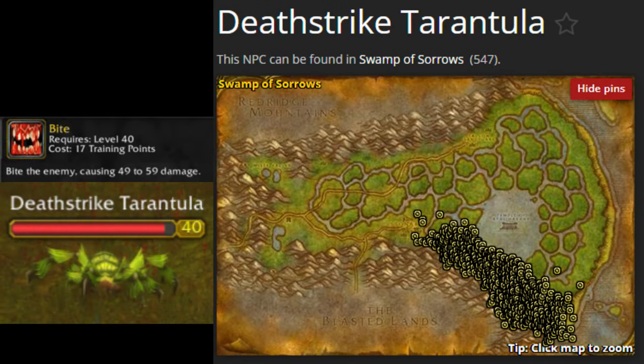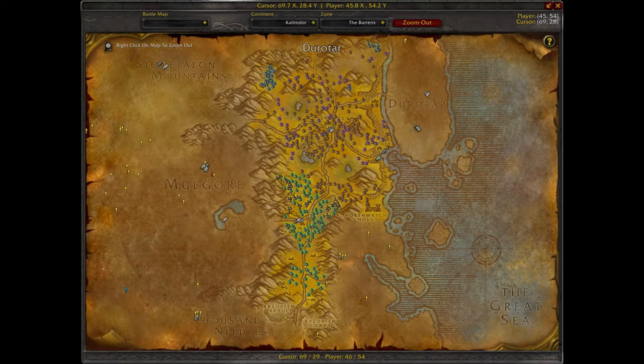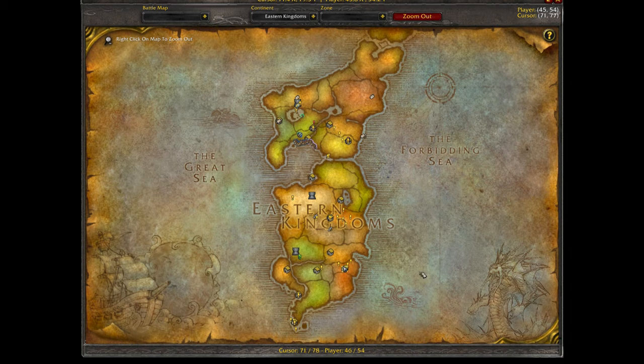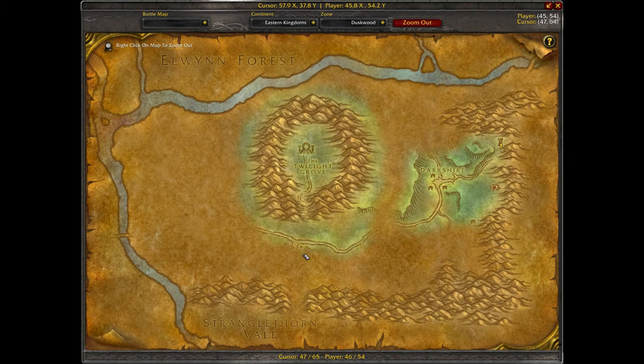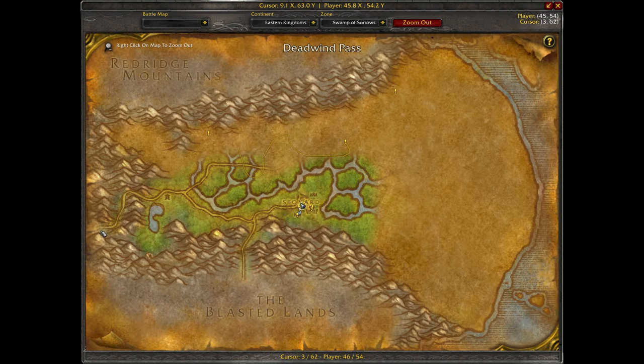Next, I will show you how to tame a Deathstrike Tarantula to learn the Bite ability so that you can teach it to your other pets. They are found wandering in the Swamp of Sorrows around this area of the map. In order to get here, for Horde players, you can take the boat from Ratchet or the Zeppelin from Orgrimmar or the Undercity to reach the Stranglethorn Vale zone. Once you do, follow the road north until you enter the Duskwood zone. Then continue heading north until the road turns to the east and continue following it, being careful to avoid Darksha and any hostile Alliance players, until you find a gap in the mountains leading you into the Deadwind Pass zone. Then continue following the road all the way to the east until you enter the Swamp of Sorrows and reach the Horde town of Stonard.